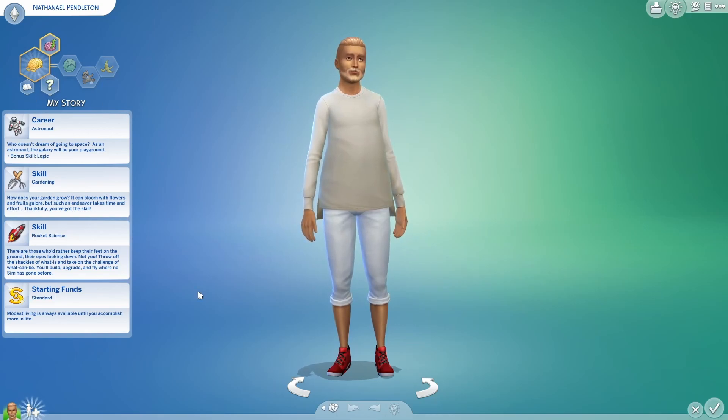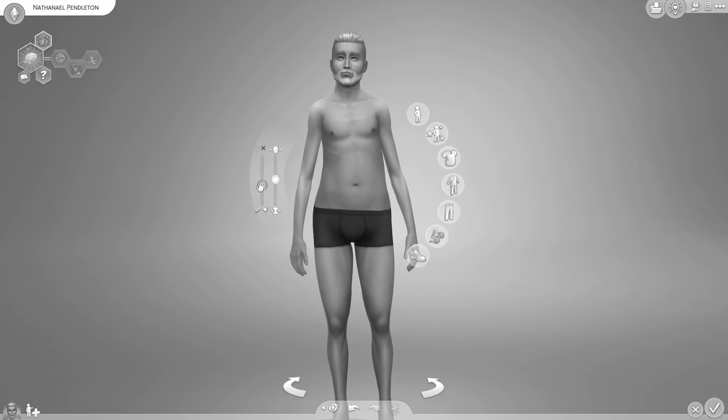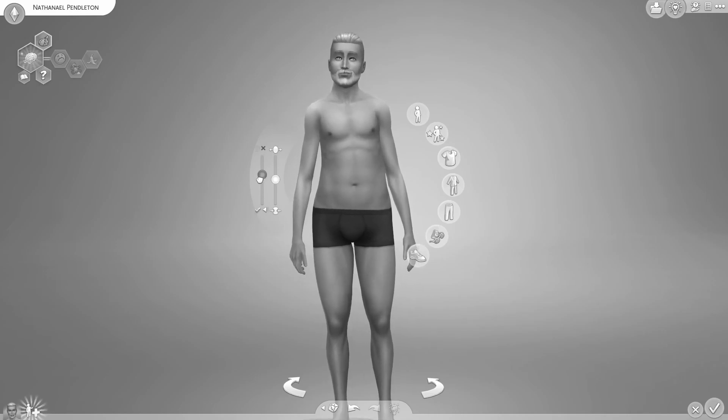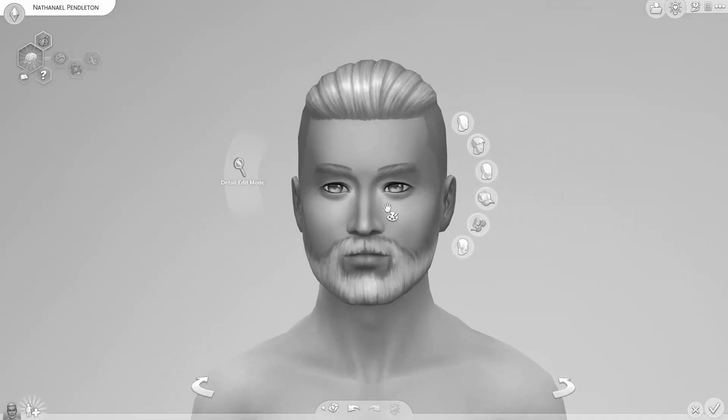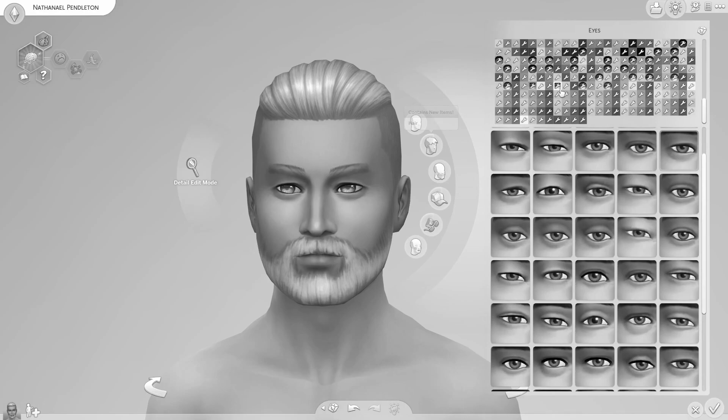So obviously the first thing we're going to have to do here is make our monitor black and white. I'm going to go ahead and do that in three, two, one. So in terms of his level of muscularity, I imagine he would be kind of muscly — he's an astronaut. We're going to start by choosing a random eye color. I have a large selection of custom content eyes and I have no idea what any of these look like, so we're just going to go with something dark.